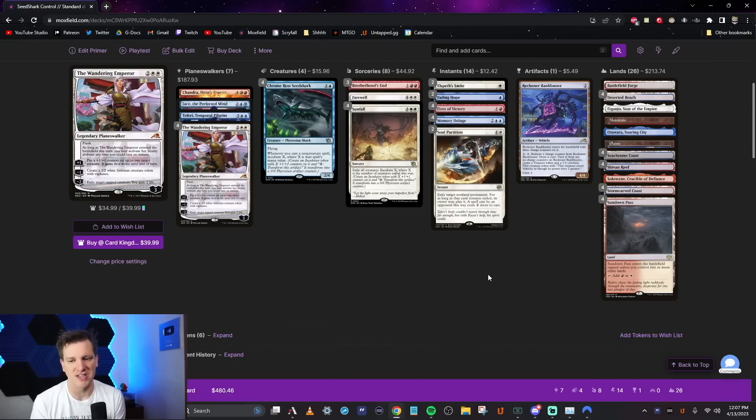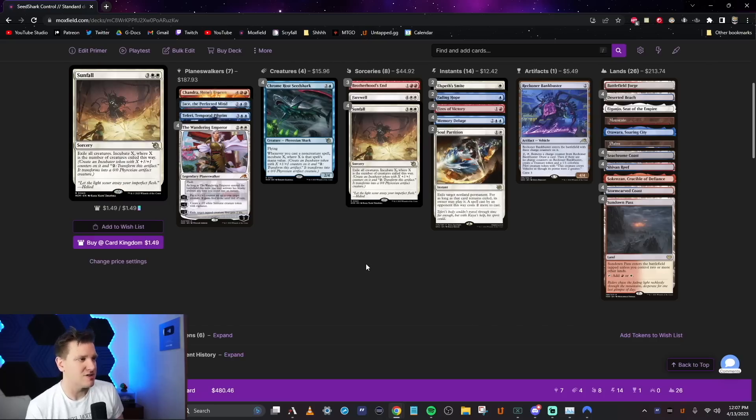No counterspells — I find that when you counter stuff in early access, other creators get salty. For early access, no counters. If you want to add counters, cut the Fading Hopes — those might be necessary in best-of-one. I like trying to protect my Seed Shark with Fading Hope, but counterspells might have to make their way in. Surge of Salvation is another new card that might fit a control build too. Overall, hoping to stall the opponent's aggression, torture them with planeswalkers, make incubator tokens, and put sharks back on the menu.